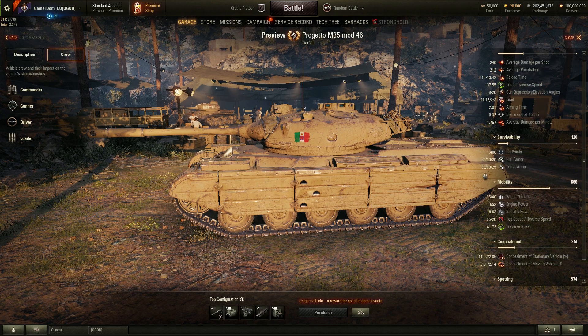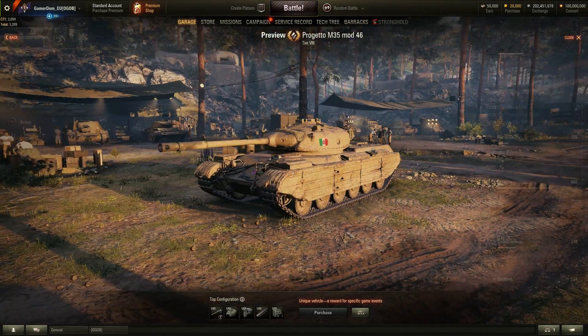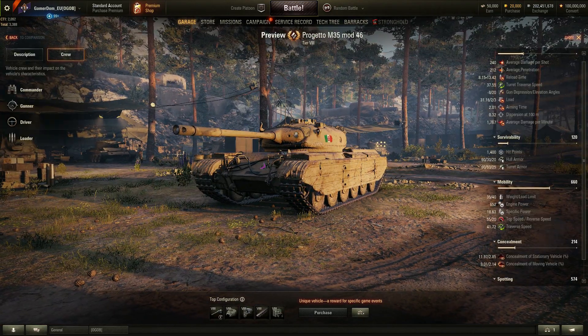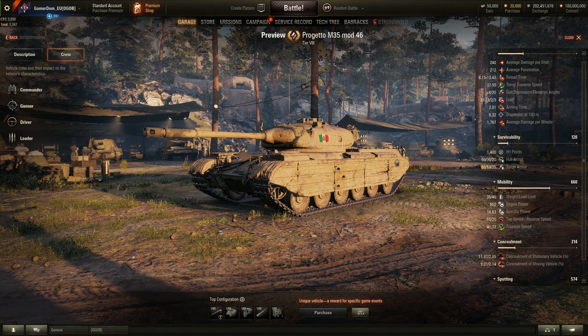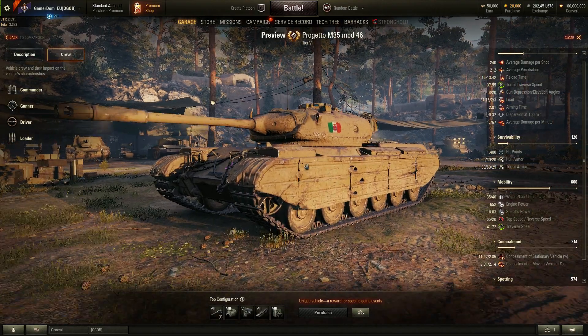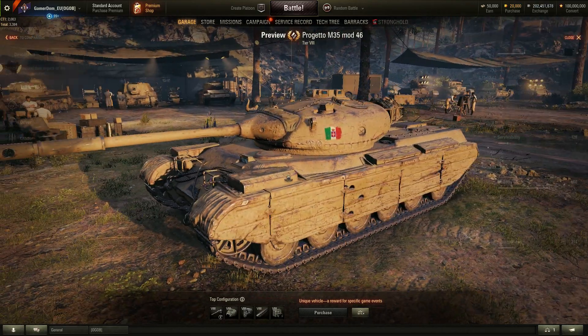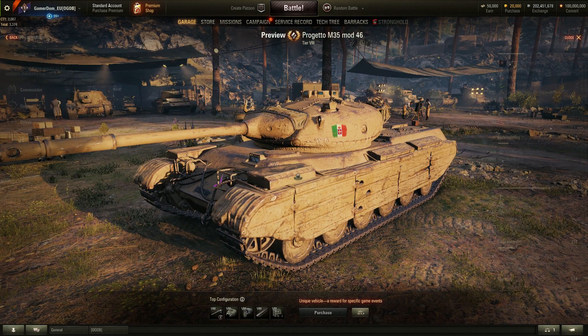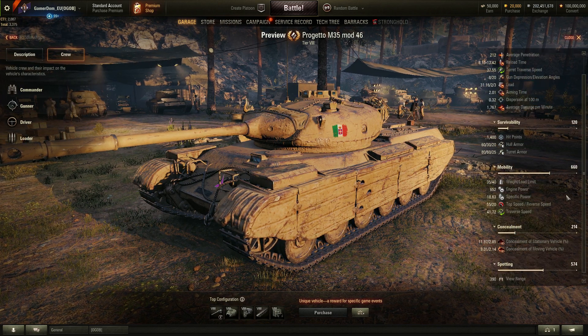In terms of survivability — it's a medium tank with very little armor. Even the turret is pretty weak, although I wonder whether the gun mantle will help. Hull armor is 60/30/20 and it's flat as a pancake. Turret is 80/60/25, so again no real armor to speak of, though it is beautifully rounded. It's a question of whether you get any extra protection from that gun mantle. 1,400 hit points is pretty standard.